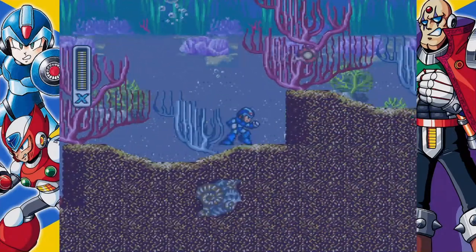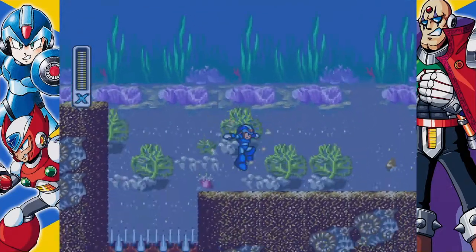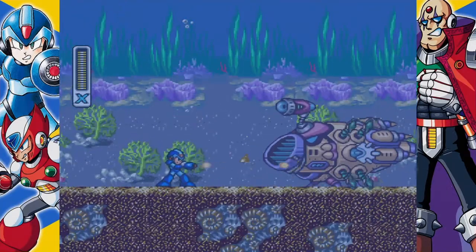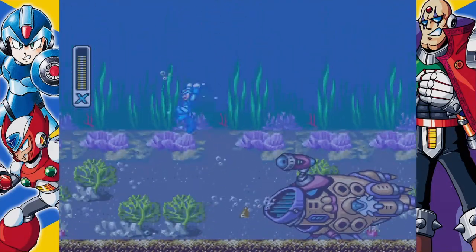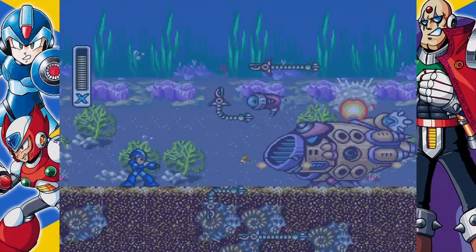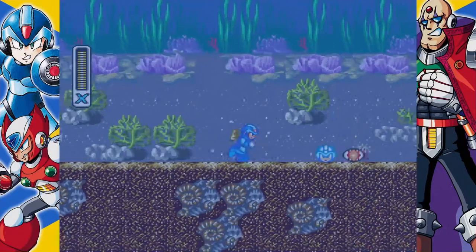Those seahorses are easy to figure out. If you see a few bubbles coming up from the ground, they're about to pop out. Now, there are actually two submarines like this in this stage, and both have like three types of attacks. One is, of course, the eels.